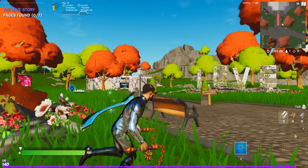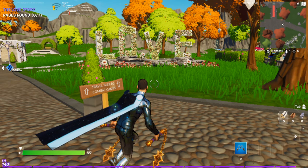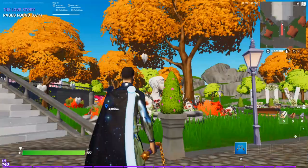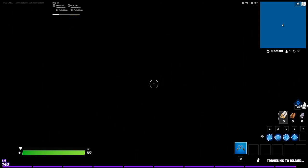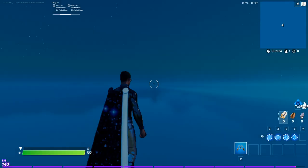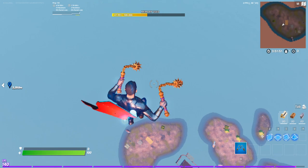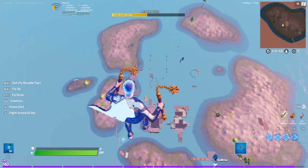There's a step before that though. You want to go into the Fortella island — this is just one of my practice mode islands, but it's the Fortella because you're gonna need a port-a-potty.